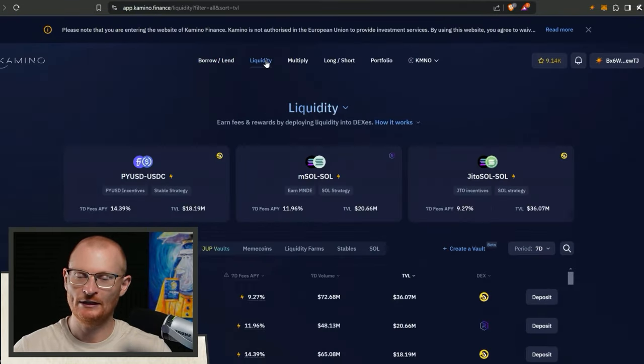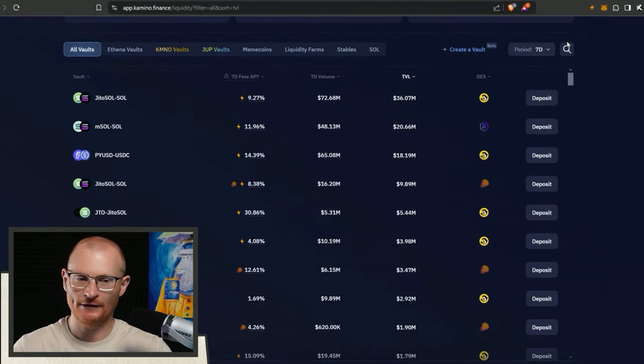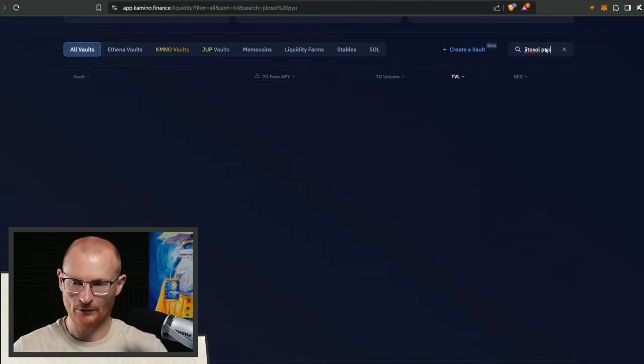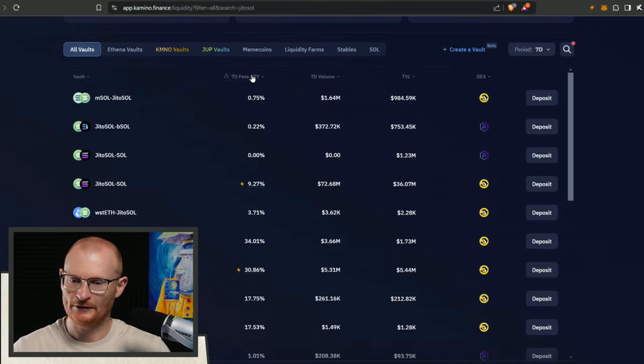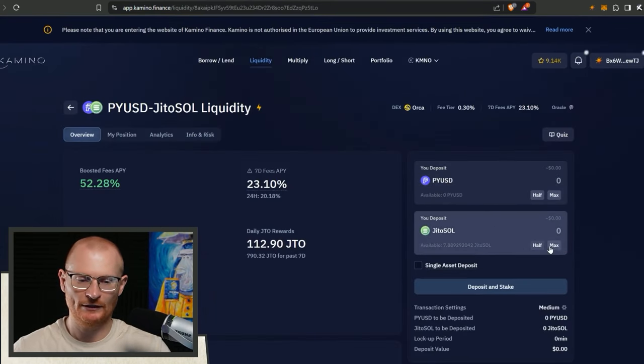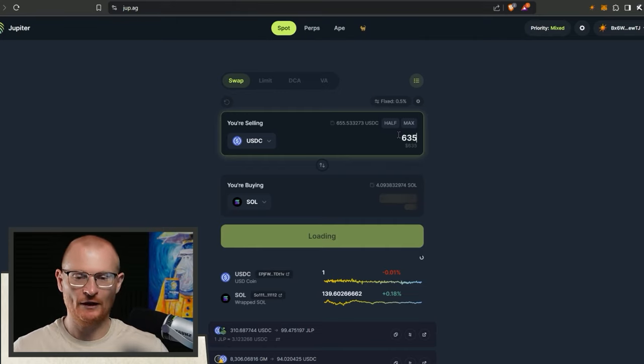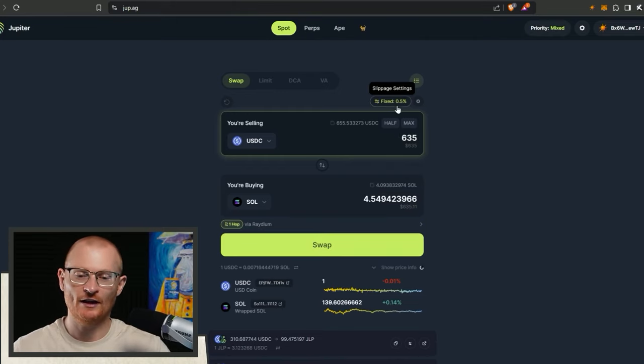Before I go any further, we'll go back to Camino liquidity. I need to find out how much I actually need in order to profit off this Jito SOL and pyUSD pool. I found it - it was at 55% APY. If I go with max, I would need 600 USD, so I'll go and grab approximately that - 635. I'm going to teach you something about slippage here as well.